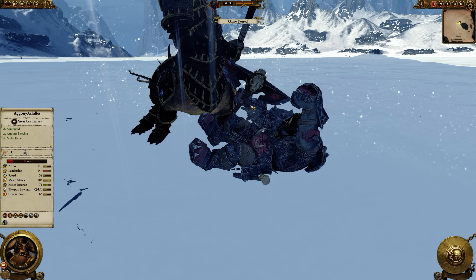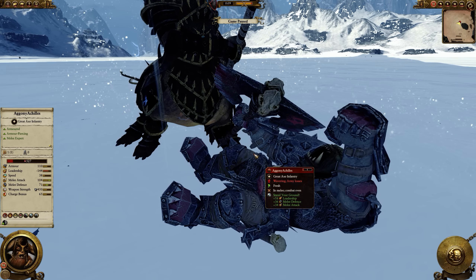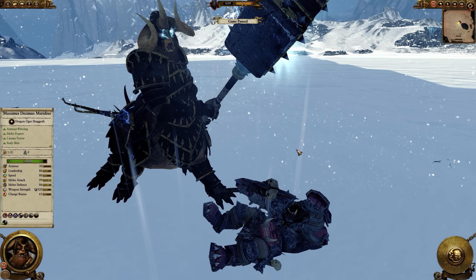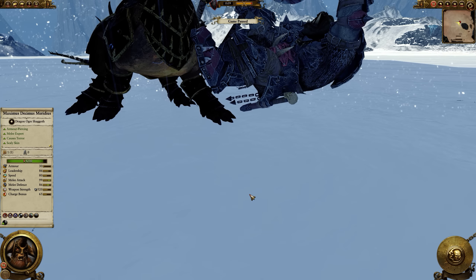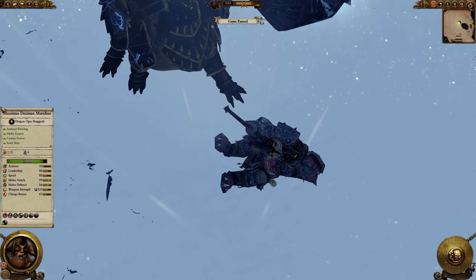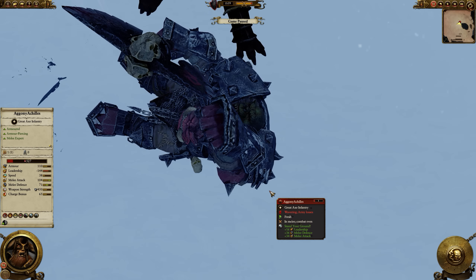If you look at the stats as well, there really is no surprise that the Dragon Ogre is able to defeat Grimgor. But the main thing is Grimgor isn't going to be able to attack Kholek very effectively because he just gets tossed around like this. And this is why I stopped the video at this point — yeah, this pretty much sums up this fight.